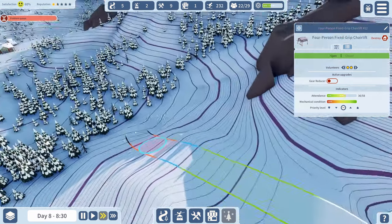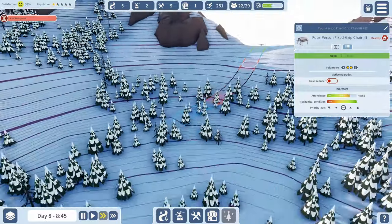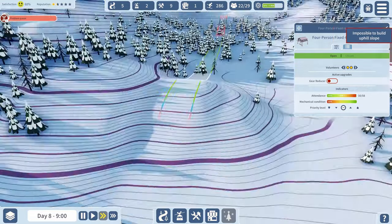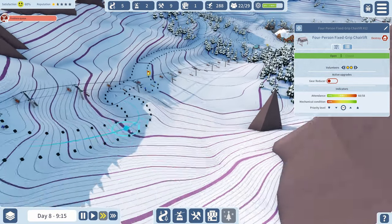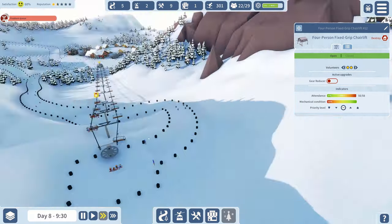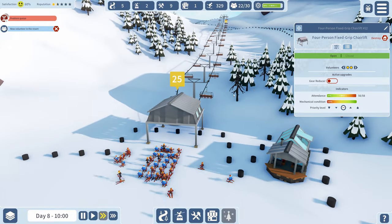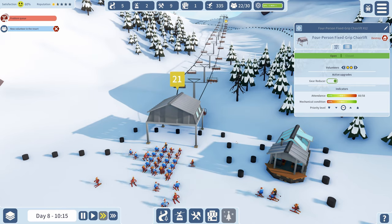A normal slope - oh, it does let me go there! I can actually access that area and come all the way down here. That's where the plan's going to come in! Problem with the queue - hopefully not anymore. This is considered a blue slope - I'm good at blue slopes. Now we're getting longer runs. Look at that queue though! Turning the gear reducer on should make things go a little faster.